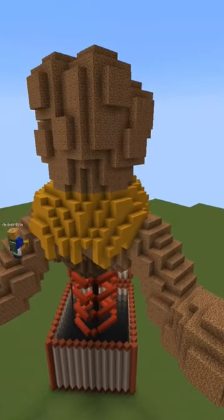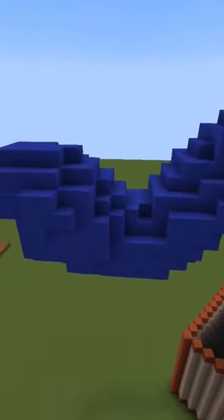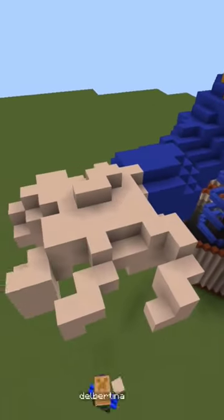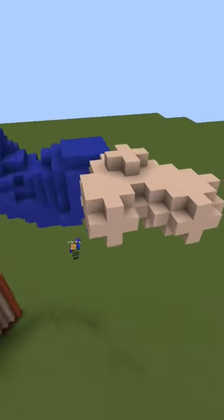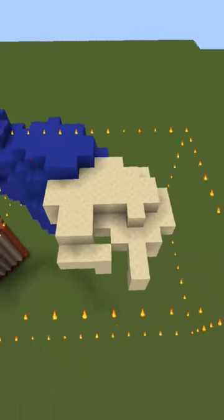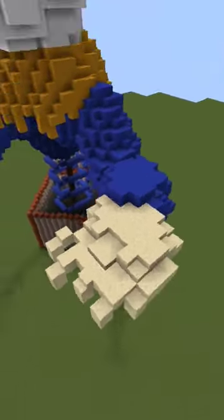I wanted to keep this kind of small, so I had to build it on the diagonal to get enough detail. These hands were quite the struggle to get looking good enough and at the right angle. The rest of the build could be scary to the nines, but if the clown is doing jazz hands...